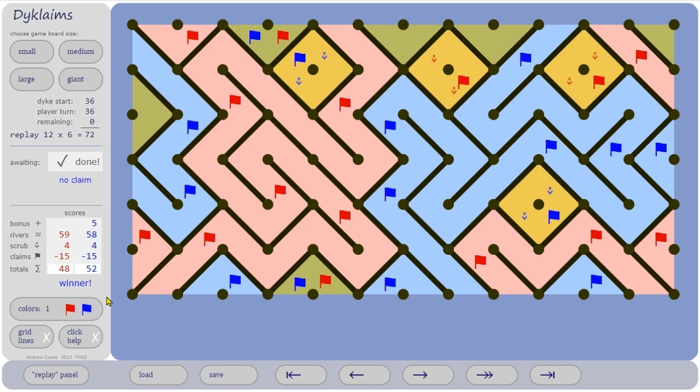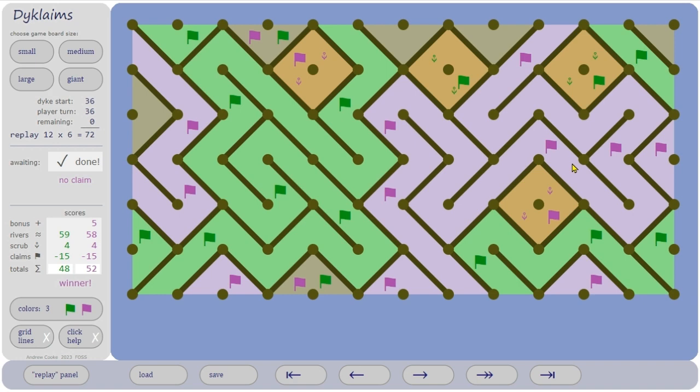There are color options — I've kept the same colors throughout the video just to avoid confusion, but you might prefer others: green against blue, green against mauve, or red and green — four different color combinations.